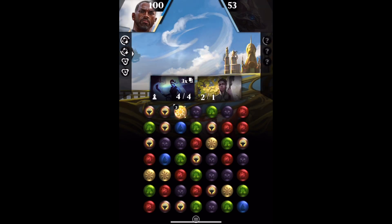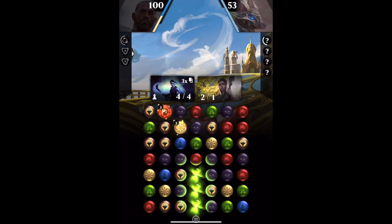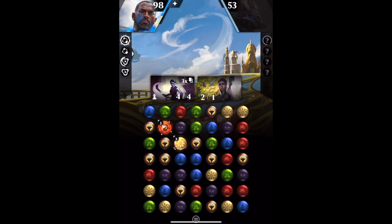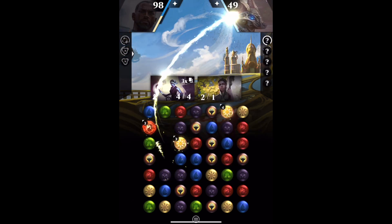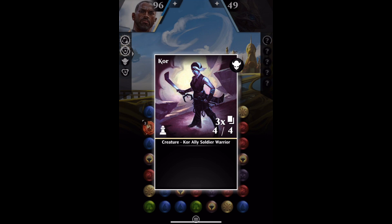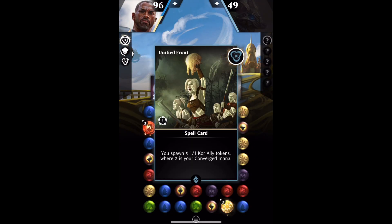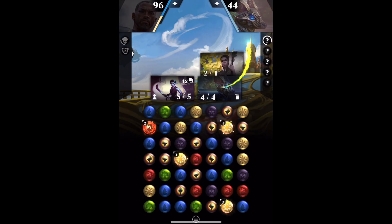Now, the next thing we need to test — we might need to skip forward a bit here — is if we put one of the cards into play that has the link for Core, is that going to produce the same type of tokens as the one we've got on the board right now? So we need to draw Conqueror's Pledge or Squad Commander. Let's get Squad Commander into play and we'll see if that's the same card and the same token. And if that's right, that's our job done.